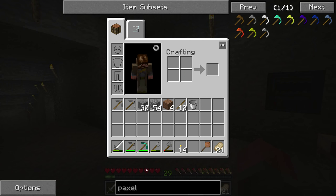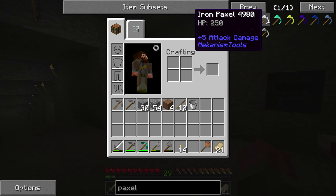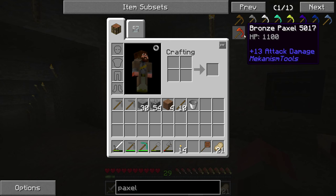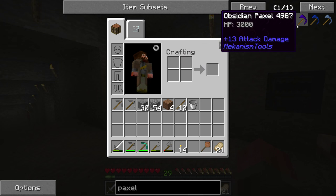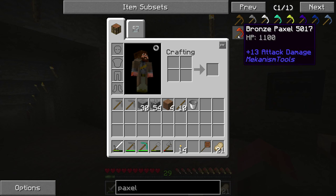We want a weapon that's better than our iron sword. We could just use an iron paxel, but we can probably get some bronze. The bronze paxel has 13 attack damage — that's much better than our sword and pretty much everything else. Technically the obsidian one is slightly better, but bronze is very accessible.